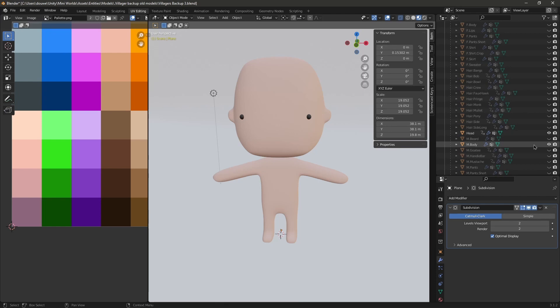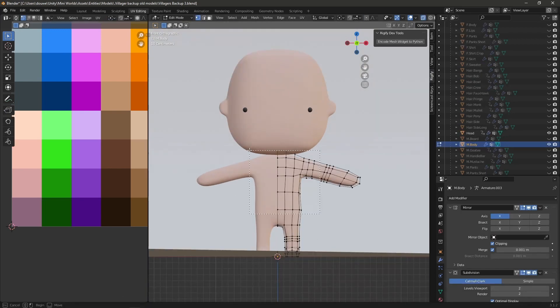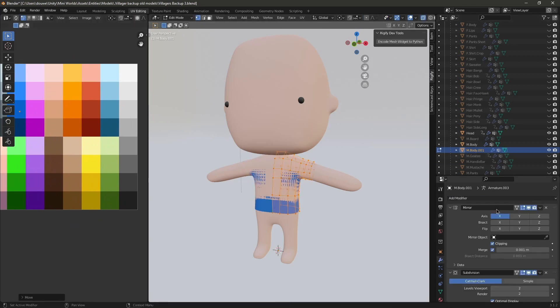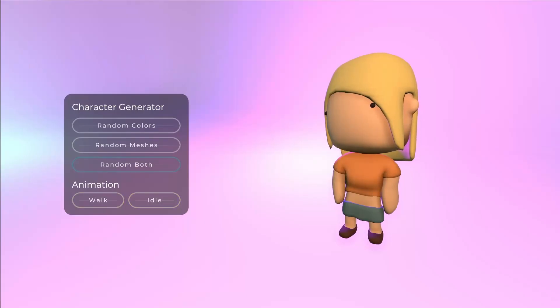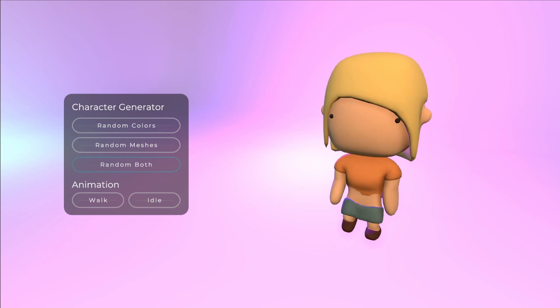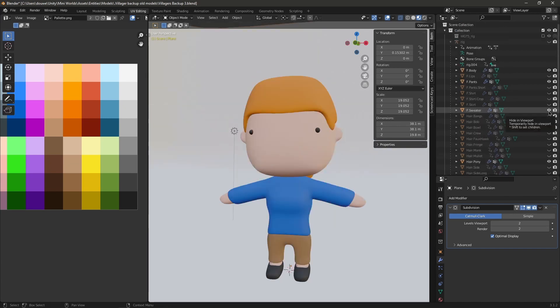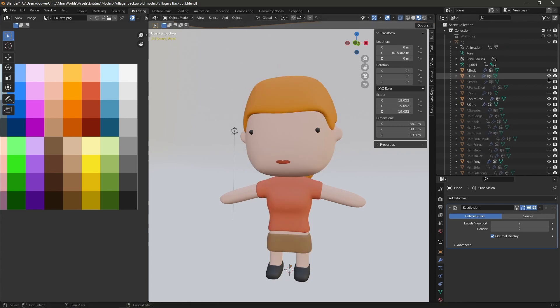To create some variation in characters, I duplicated the body and altered it to give it a more feminine shape. I then created some clothing items for both the male and female body, by selecting parts of the already rigged and animated body, duplicating that into a new object, and altering the mesh a little bit. I then added the solidify modifier to add some thickness to it. I took a similar approach to create a bunch of different hairstyles as well, most of which can be used for both genders. For now, I ended up with 2 pants and tops for the guys, and 3 pants and tops for the girls. For the men, I also added 4 different facial hairstyles, and for the women, I added a pair of lips. These will have a random chance of being added.